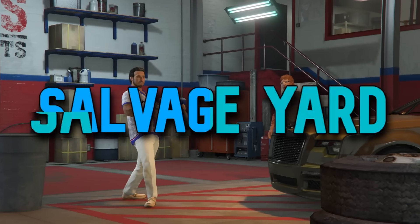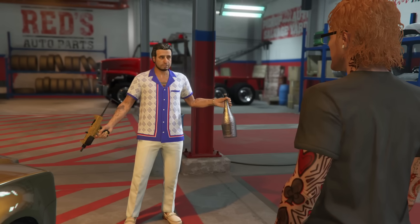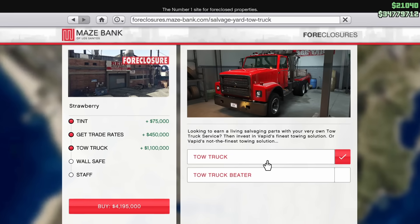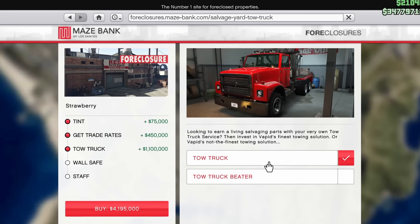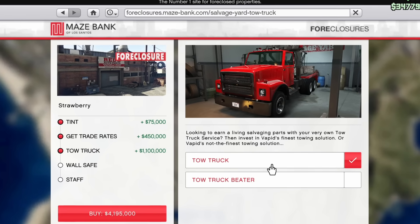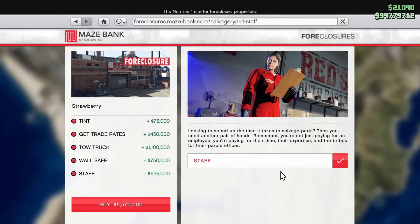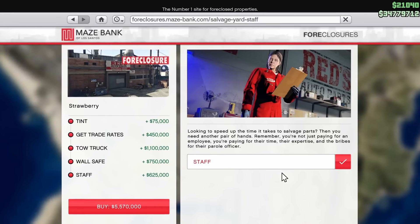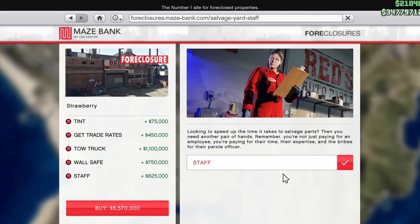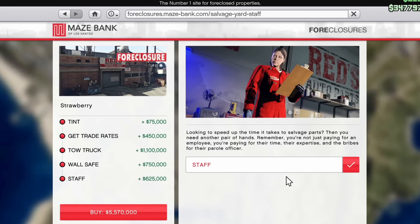Next up, we have the brand new salvage yard business, and it is the next easiest of the businesses to start making some additional passive income, albeit with a relatively high setup cost. For the salvage yard to earn you passive money, you are going to need a few things. The first of these is the tow truck — it is needed for this business to start making money passively. These will cost you between $650,000 and $1,100,000, depending on if you get the beater tow truck or the new tow truck. The beater tow truck is a little bit slower than the new one, so depending on how much you're planning to use it, it might be worth it to buy the brand new tow truck. You're also going to need the staff upgrade to make it run as efficiently as possible. This will reduce the time it takes to make money from one hour and 36 minutes down to just 48 minutes, or one in-game day, for your staff member to salvage the vehicles that you bring there with the tow truck.